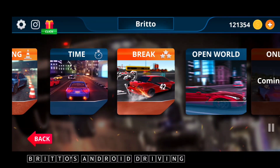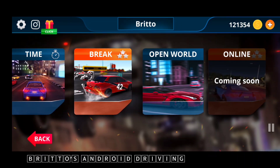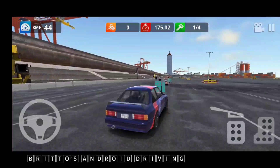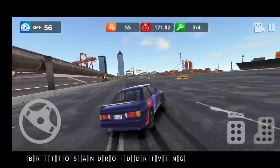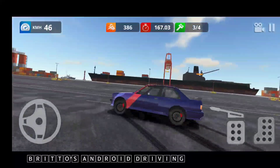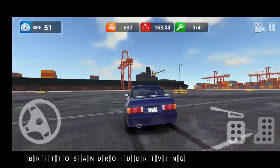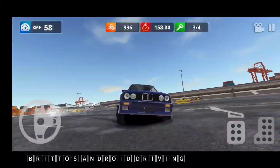Next there is the break mode, which I really love. You have to break obstacles like glass within a time limit. You can make crazy drifts — look at how the drift physics are working, they're really great. The map is a port setting where you can see a lot of containers and a ship standing there.